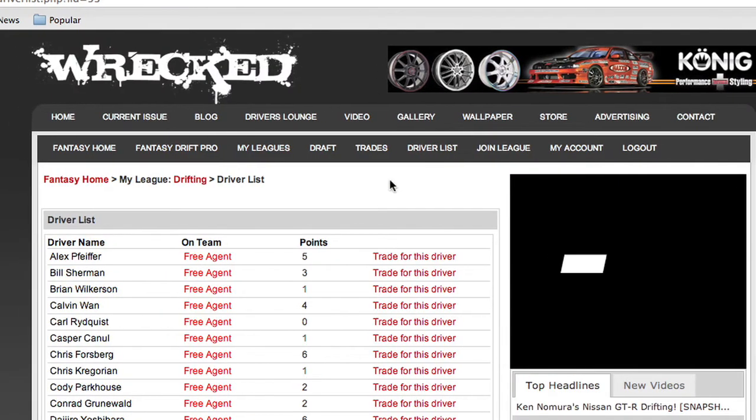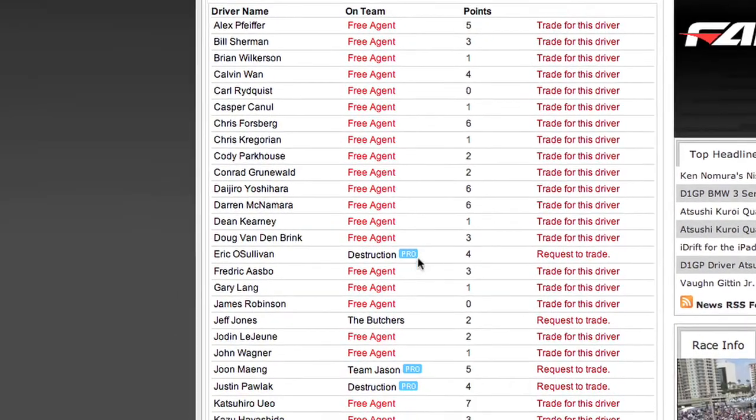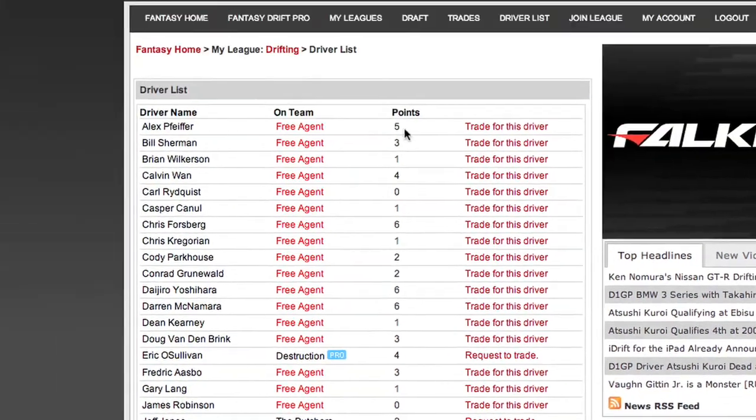If you're a stat freak, the most important part of the page to visit is the drivers list tab. This will show you which drivers are taken by which team, who is a free agent, and how they are performing against everyone in the series.